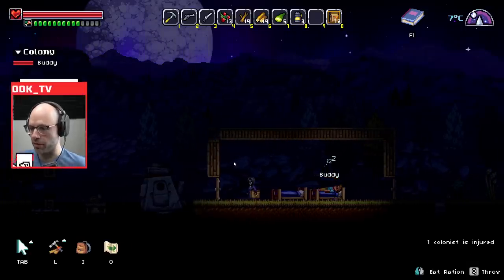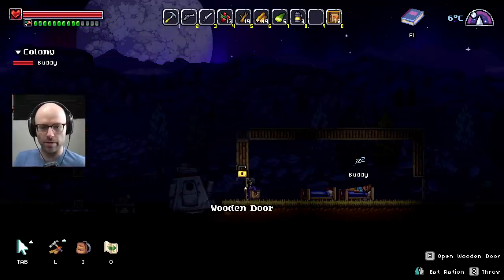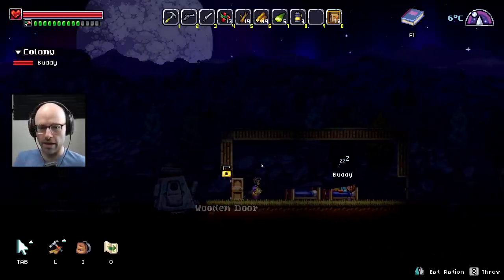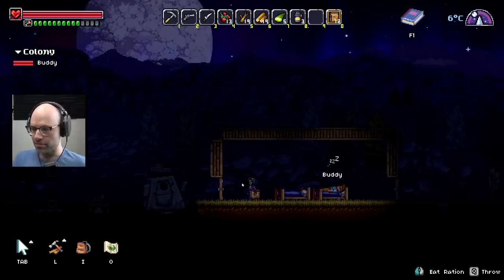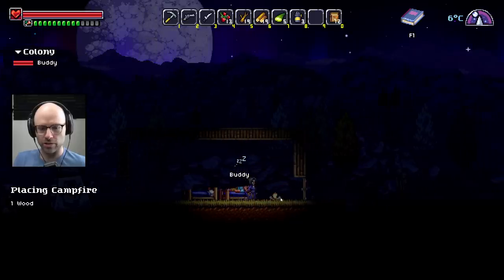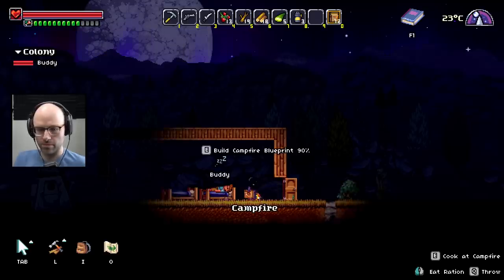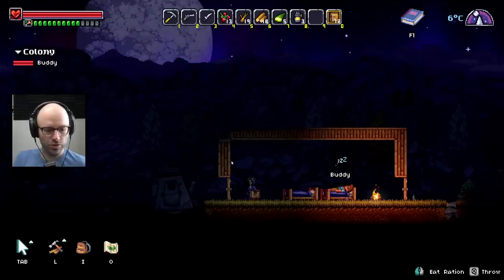I don't really need to eat a ration, I'm feeling okay right now. Can I sleep as well? I'm not in need of sleep. Let me look at my stockpile — I've got lots of resources in the stockpile. Can we get a chair in the bedroom? Not yet — let's wait until we get a third colonist. Now we're gonna need a campfire to give us some light in the evening. And not die of carbon monoxide poisoning.